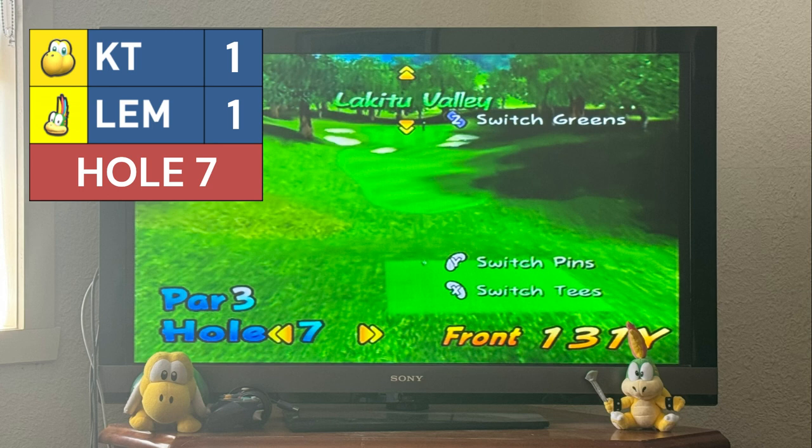Hole 7 — 131 yards. Lemmy's shot uses topspin and ends up going a bit too far at 35 feet out. Koopa Troopa's shot is a lot better at 15 feet out. Lemmy hits his putt a bit too hard, ending up 9 feet out. Koopa Troopa's putt to score and go 2-1 ahead — Koopa Troopa converts. 2-1. Nice stuff by Koopa Troopa.